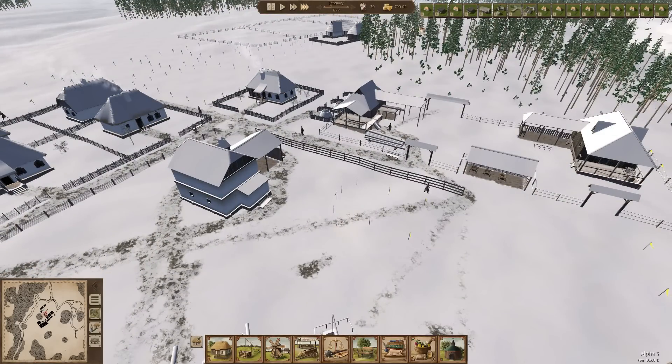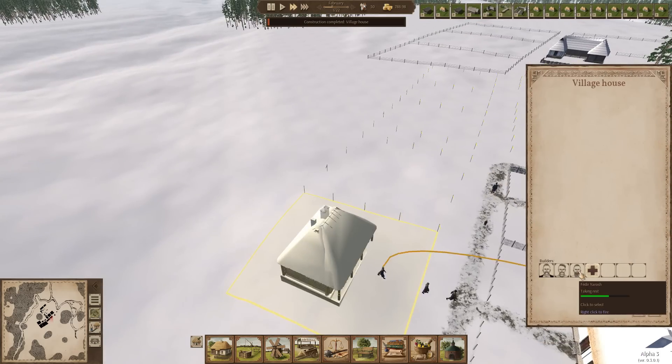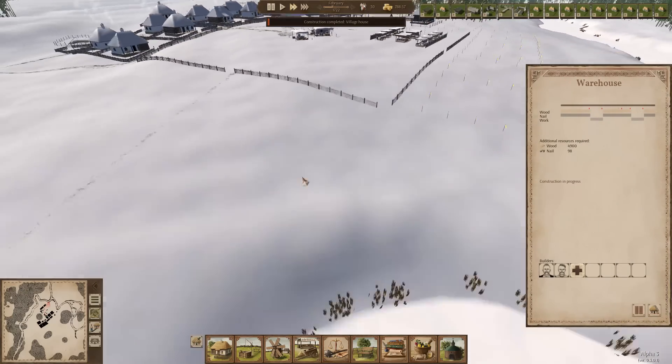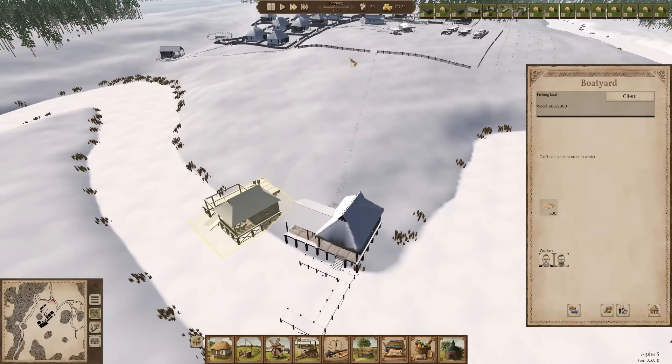We're already into February at medium speed. How are we doing on getting these boats built? We've only got 600 wood. I'm going to take another guy off there and put another guy on the boat yard. There - two of them now. They're going to go up there, grab some wood, bring it back. That should get them started a bit quicker because now there's two of them to carry the wood down.